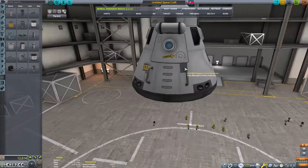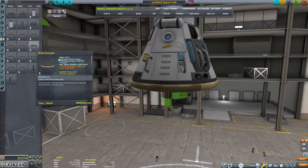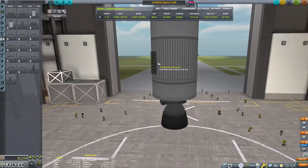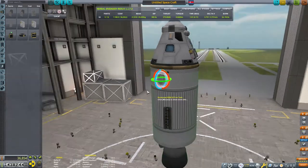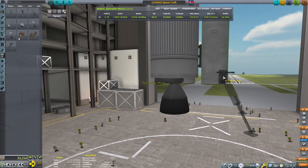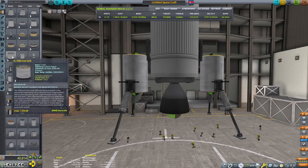We will build our craft working backwards. For aerobraking into landing we only need a heat shield and a parachute. We can shave off the ablator to save weight since heat shields are way overpowered in the stock game. To get to Kerbin from low Duna orbit we need a minimum of 750 meters per second of delta V, and another 1500 meters per second to launch from the surface of Duna into low orbit.